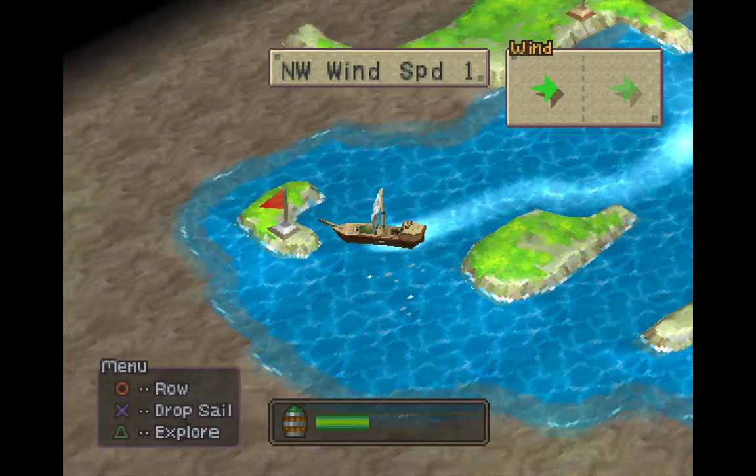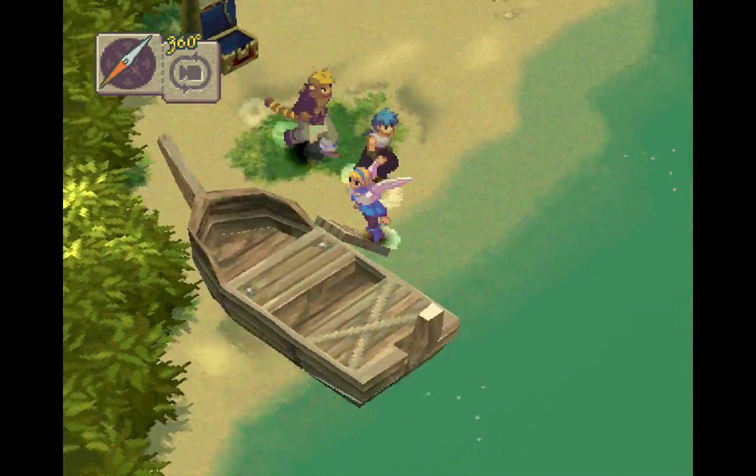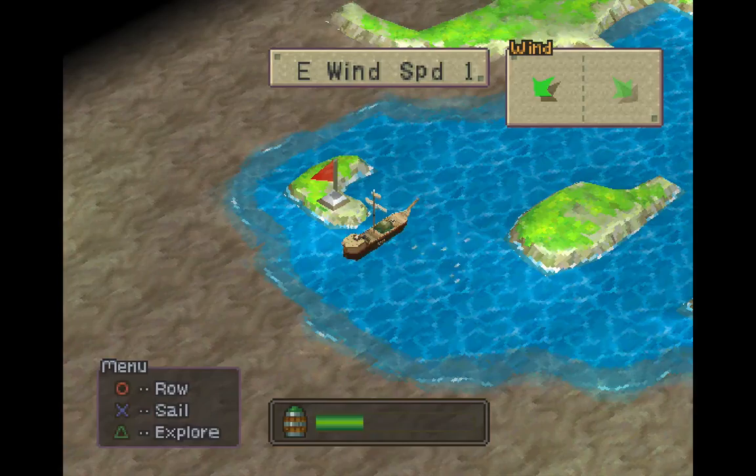There's actually some different kinds of treasures you can find. There's a red flag — now, whenever you see a red flag, you definitely want to stop and explore. Yeah, we can pick up a chest. Now we get some water wards. It's very nice. Let's get back on the boat.